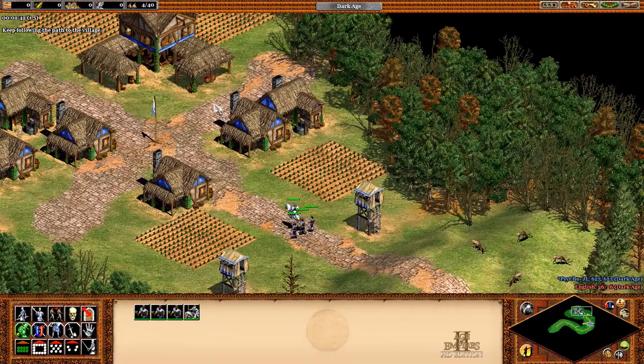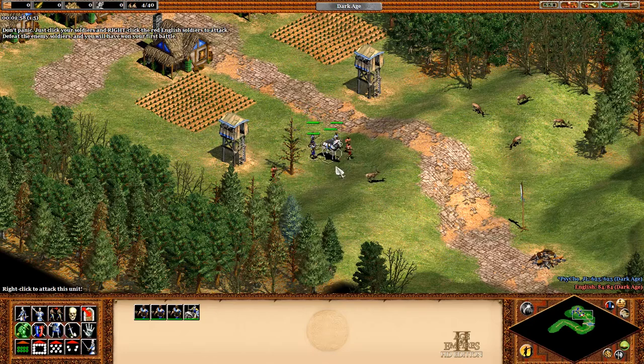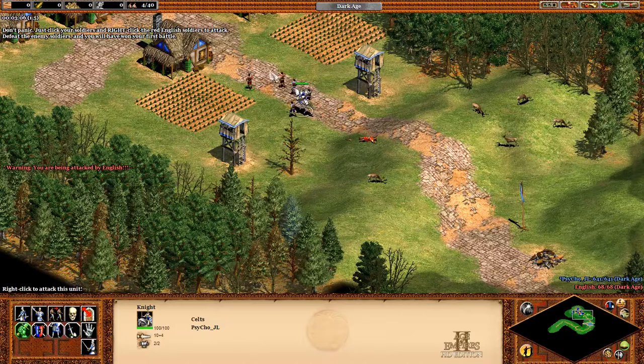Home sweet home. Wait — the English are angry that you destroyed that outpost. They're coming to attack your village. Just click your soldiers and right-click the red English soldiers to attack. Beat the enemy soldiers and you will have won your first fight.